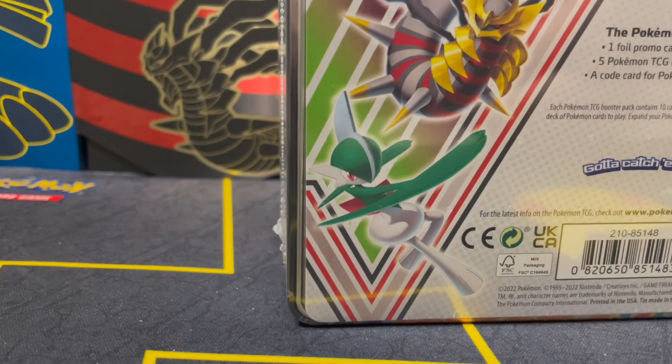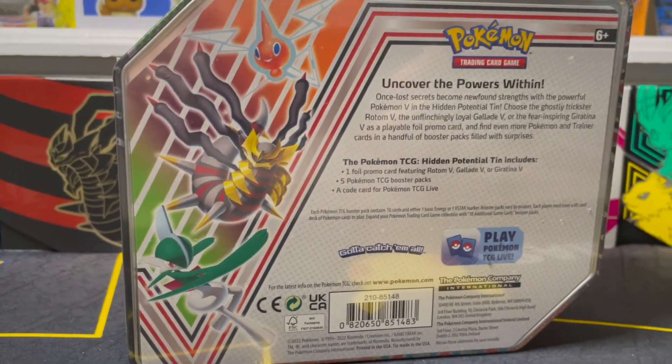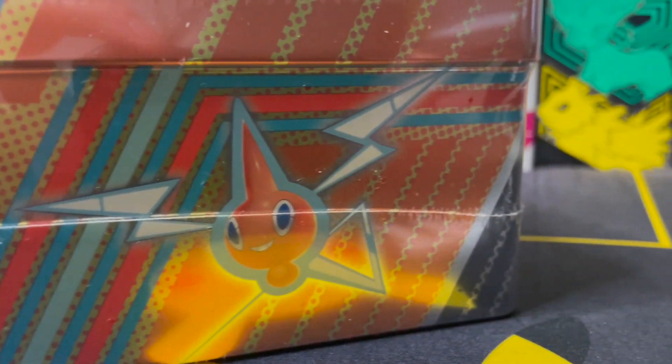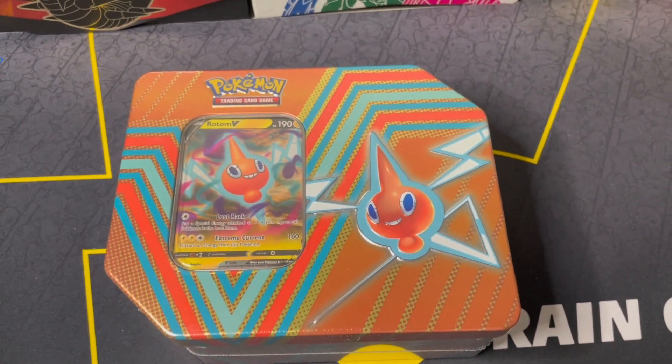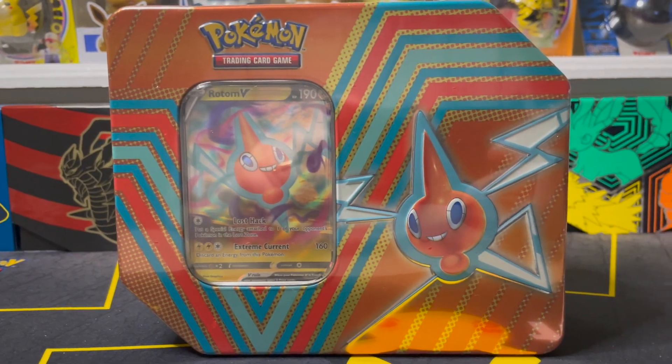How's it going everybody, this is GAC Pokemon and welcome back to the channel. Today we're getting into the last of our three hidden potential tins. We've already seen Garotina and Gallade, and now this final tin features Rotom. With five packs inside including two packs of Evolving Skies, we have some great chances to pull some awesome stuff today, so let's go ahead and jump right in.